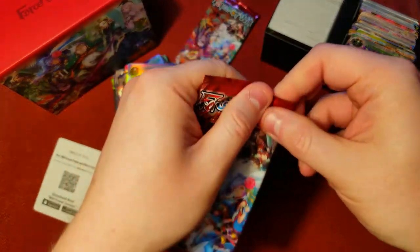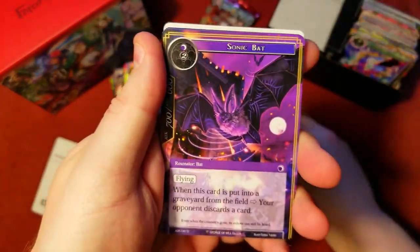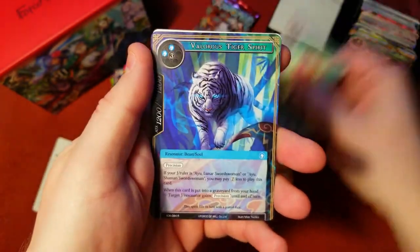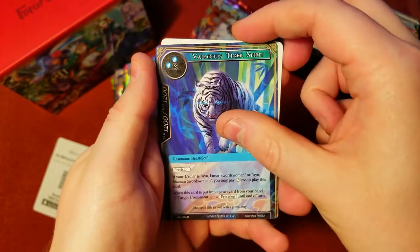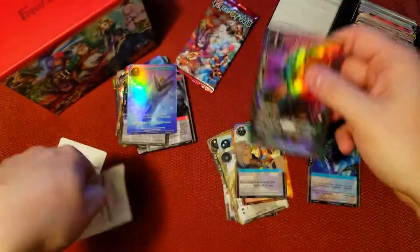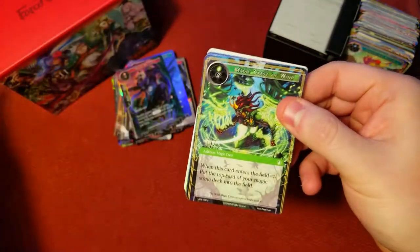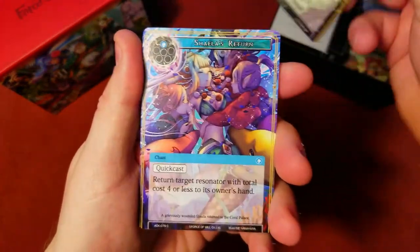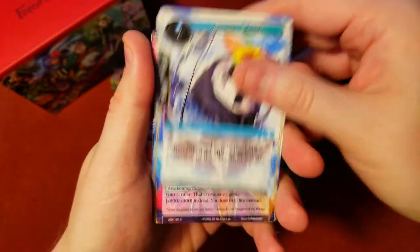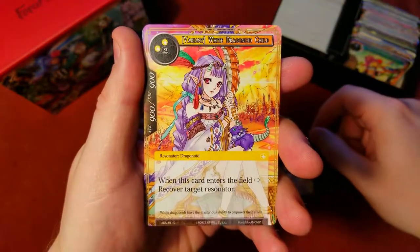We're cruising - we've only got two packs left, that's insane! I felt like we had more packs this time around, like there was an extra pack we missed last time that wound up on this side. There's our rare Tiger Spirit. Last pack - I'd love to get one more really cool full art rare. Oh my gosh, we just got the variant White Dragonoid Child again!